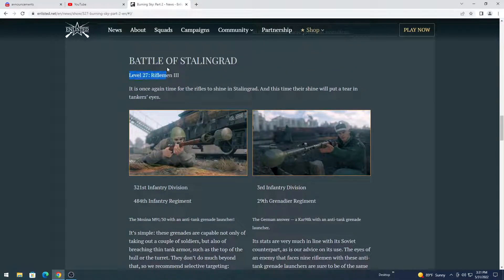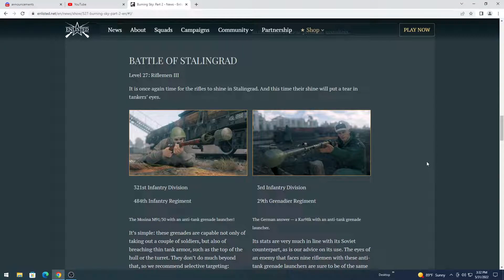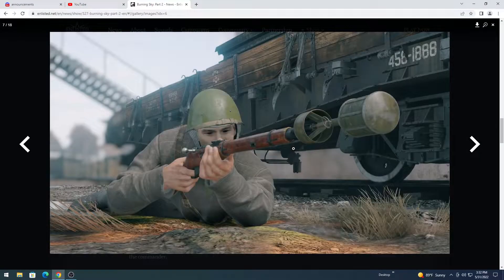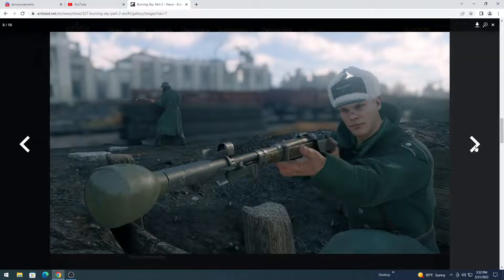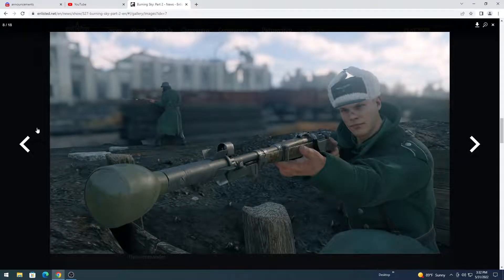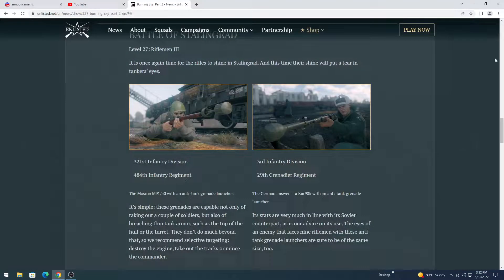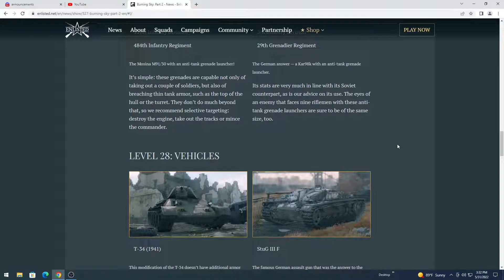For level 27 in the Battle of Stalingrad, we are getting anti-tank Rifleman 3 — or Rifleman 3 squads that have anti-tank grenades on the tips of their guns. Here's what the Russian loadout looks like.